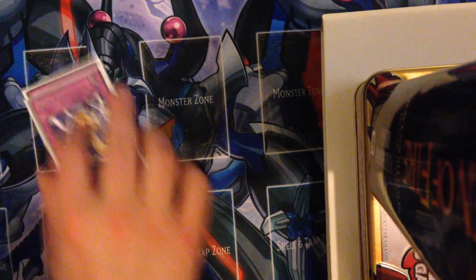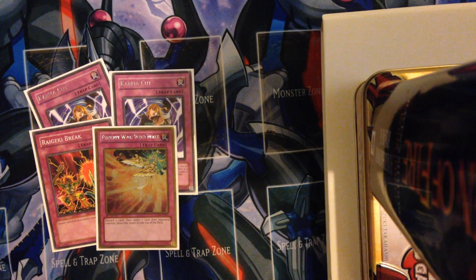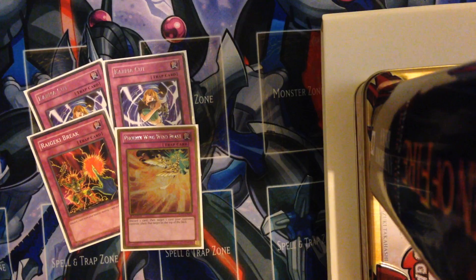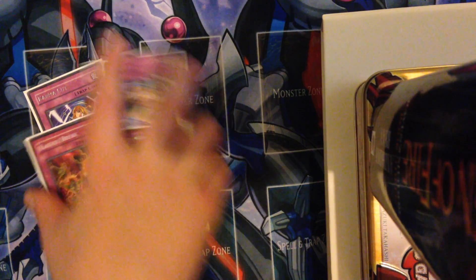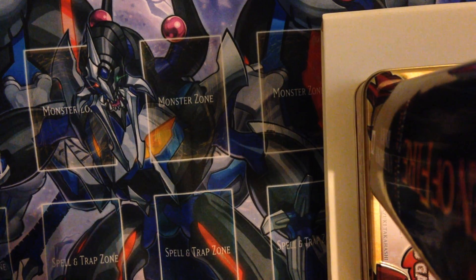Two Karma Cut. We also play a Raigeki Break and a Wing Blast as well - it's nice to have a little bit of variety. Karma Cut is really good if you can remove some of the bigger things, especially for decks that cycle through them. Raigeki Break is good for clearing back row and Wing Blast is good for just putting someone back a turn. You can obviously when side decking change them in and out depending on what you're up against.